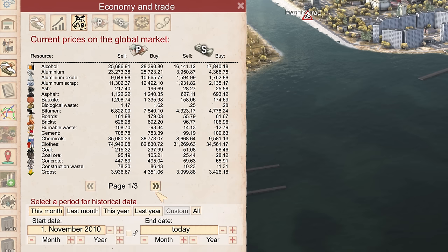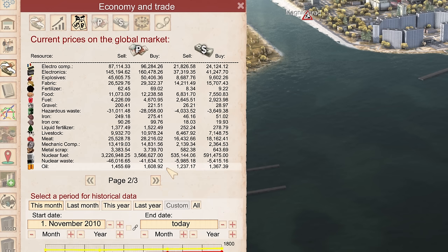We want to look at the buy and sell columns and find the closest ratio to one-to-one. For example, crops is 4351 and 3099 — that's not close to one-to-one. Clothes is buying for 82.8 and selling for 31.2 — that's horrible. We want something as close to one-to-one as we can get. These prices are dynamic — they depend on what you buy and sell and how you trade at the border. The numbers will be different in your game, but generally they should be relatively close.